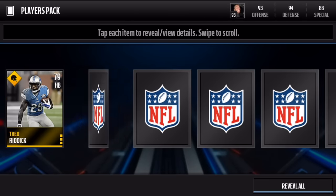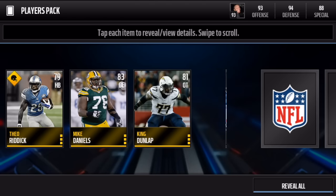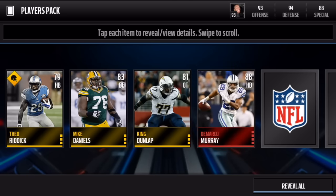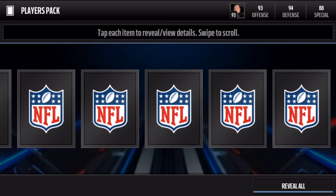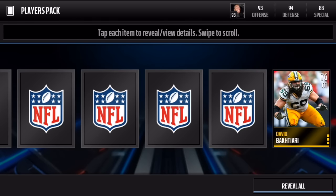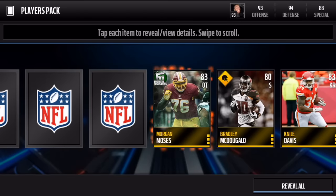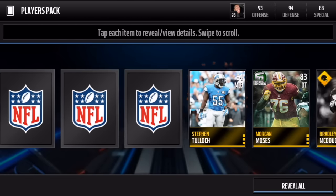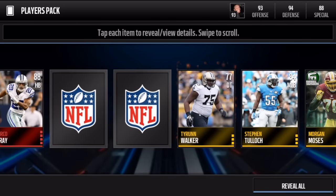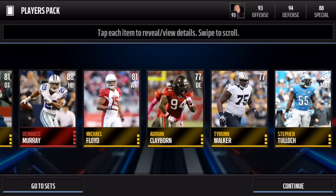We got Theo Riddick road to the playoffs, Mike Daniels defensive end for the Packers, King Dunlap offensive tackle. We got DeMarco Murray — oh my goodness — DeMarco Murray playing for the Cowboys in this photo, great player for the Eagles, but we will take it, it's an 88 elite. We got Davis Bradley, McDonald road to the playoffs, and Morgan Moses. Also Stephen Tulloch 84 middle linebacker, Tyron Walker, Adrian Claiborne, and Michael Floyd 81.